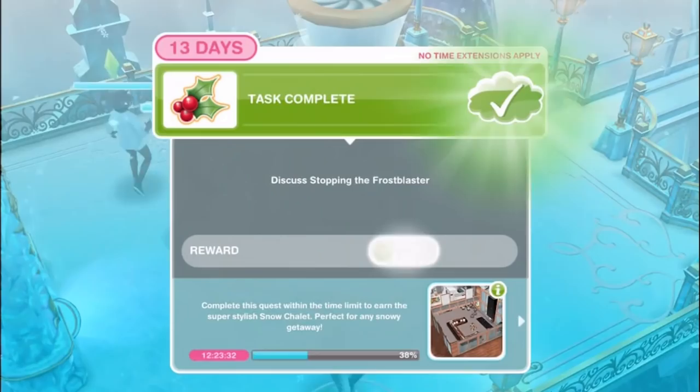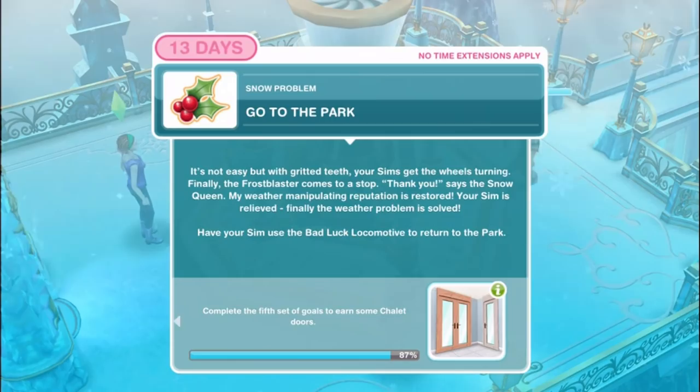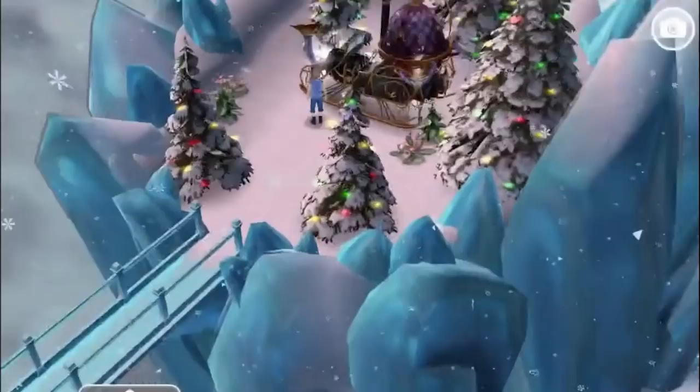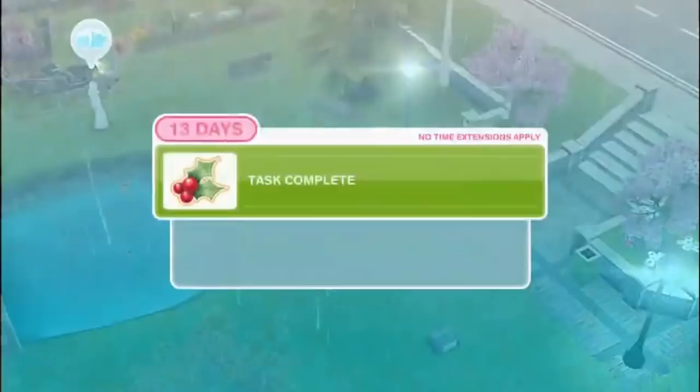Go to the park. It's not easy but with gritted teeth your sims get the wheels turning - finally the Frost Blaster comes to a stop. Thank you, says the Snow Queen - my weather-manipulating reputation is restored. Have your sim use the bad luck locomotive to return to the park. Congratulations, you've completed the fifth set of goals and earned some chalet doors. They're going to make a really nice looking chalet.